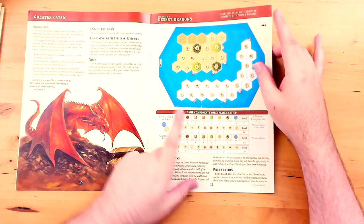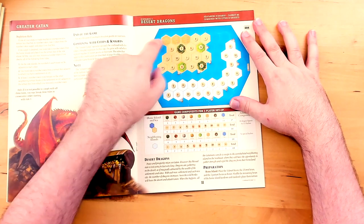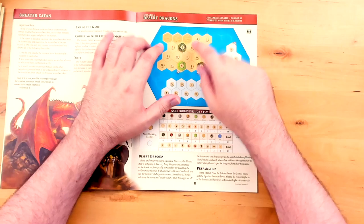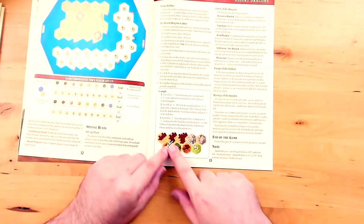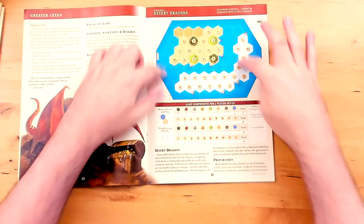Those first three scenarios have nothing to do with dragons. Now we get into the two that do involve dragons. Desert Dragons, scenario number four, is the first one. There are deserts in the top corner, a big undiscovered band of land, and everybody starts in the main section. Every time you build a settlement after the setup phase, the deserts start accruing dragon tokens — the dragons pile up on those deserts. Then when you roll a number on a hex adjacent to a dragon, those dragons start moving to those hexes and spreading out across the island.